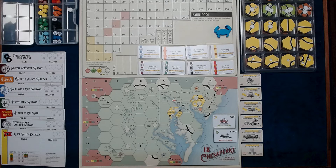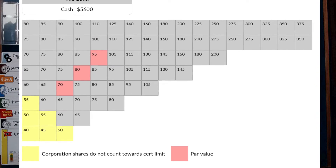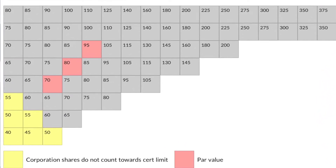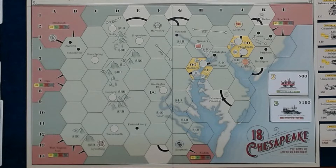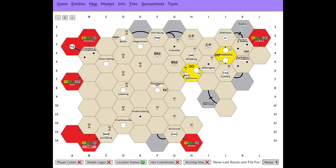18 Chesapeake features full capitalization of eight companies, a two-dimensional stock market with limited par values and a shallow yellow area, a map that is 60 percent the size of 1830, and an eight thousand dollar bank. Being designed as a gateway to 18xx, it teaches the basics of 1830 with many of the sharper edges smoothed over.